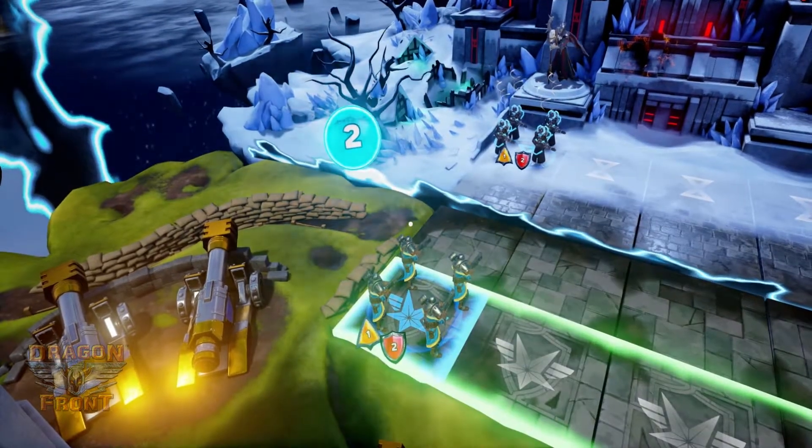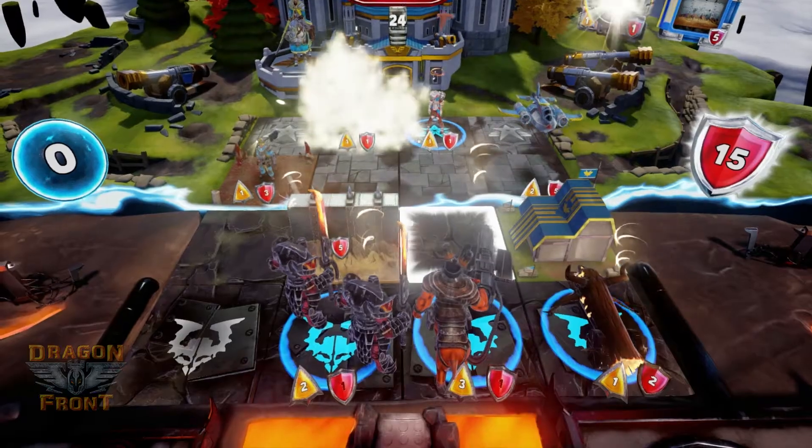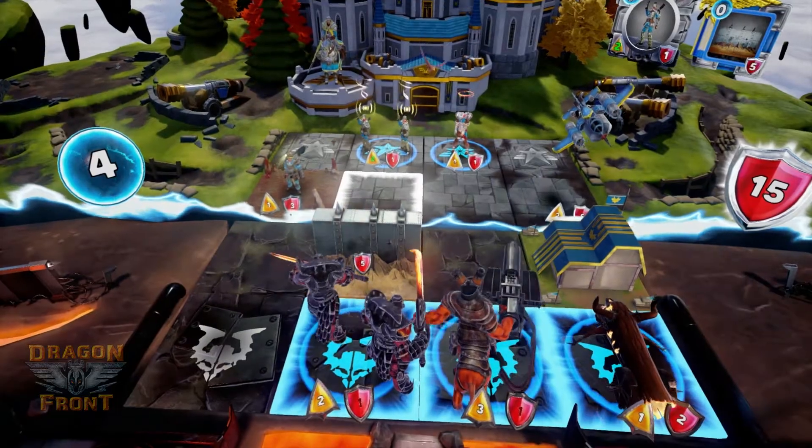If you were to look at other modern CCGs, you gain one incremental mana at the start of your turn. In Dragonfront, you gain one mana plus one mana for each unit that's in your spawn row. When you have a unit generating mana in your spawn row, you'll see a blue highlight under the unit — that indicates that it's generating mana. So if your whole mana row is filled, you should be generating five mana at the start of your turn.